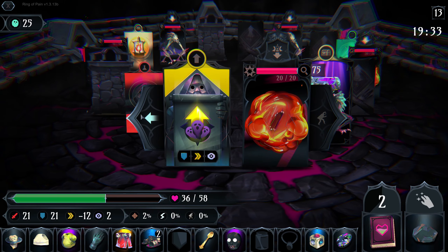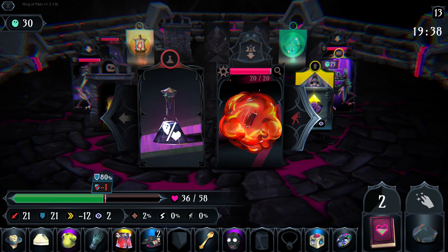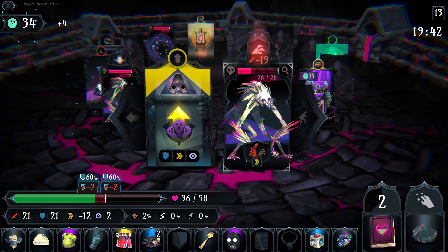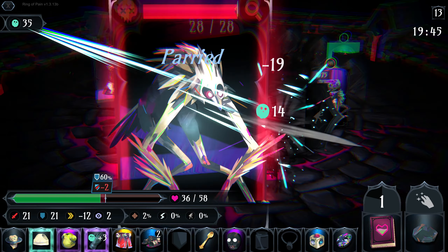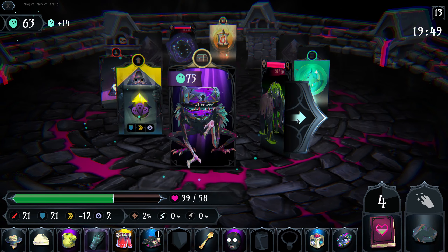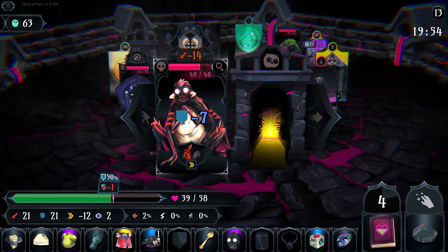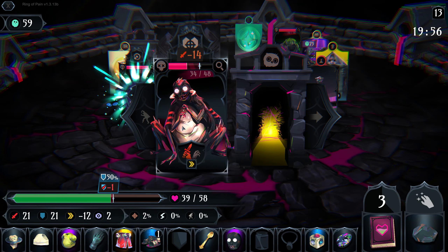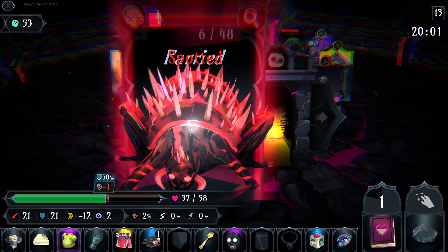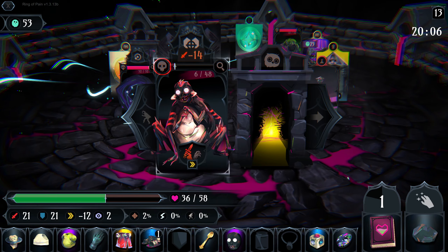Now we can move back towards the other way. We're not gonna get any hits on these Bloombirds, but that's fine. Much more defense now — feeling a lot more confident in this build. I should have waited to use my Cure. We're gonna use his soul attack, which is fine. We move away, move back, kill him, heal up.